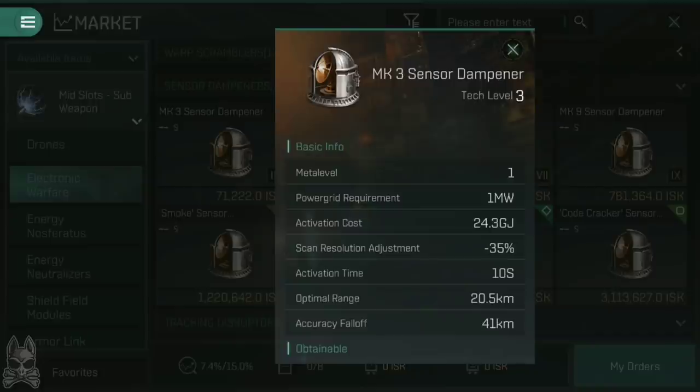Looking at the Mark III Sensor Dampener, you can see it's meta level 1 — meta level is just the rarity and relative power of that module. The power grid requirement is only 1 megawatt, so it's very easy to fit onto a ship as long as there's a mid-slot available. It has an activation cost of 24.3 gigajoules and an activation time of 10 seconds, meaning every 10 seconds it's going to chew 24.3 gigajoules out of your capacitor. It also has an optimal range of 20.5 kilometers and an accuracy fall-off of 41 kilometers. Within that optimal range, you are doing 100% of the damp's effectiveness — so within 20.5 kilometers, you're reducing scan resolution by 35%.